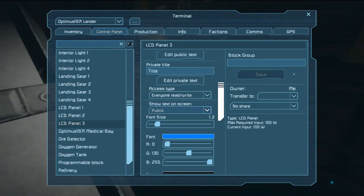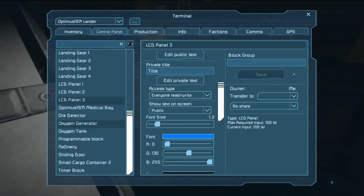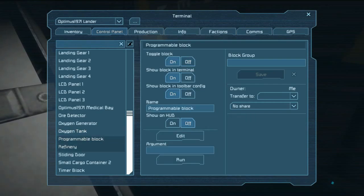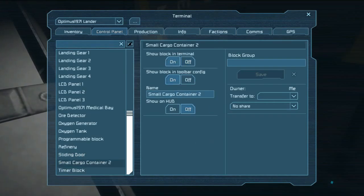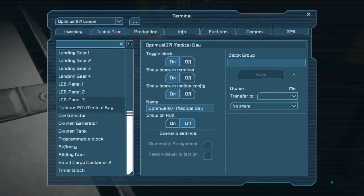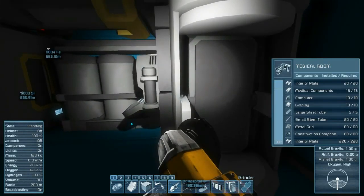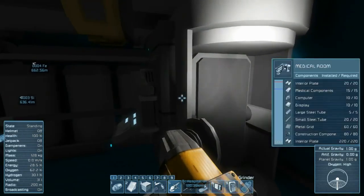The interior lights are all turned off. I kept landing gear on because a server issue can cause your ship to move, which causes its own problems. There are LCD panels where you can leave messages — it'd be nice if you could tie those into the timer block and programming block to generate other messages. I also have the oxygen generator and oxygen tank that need to get moved over too. Right now I'm turning everything off so the batteries last as long as possible.